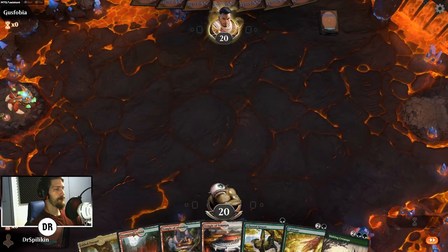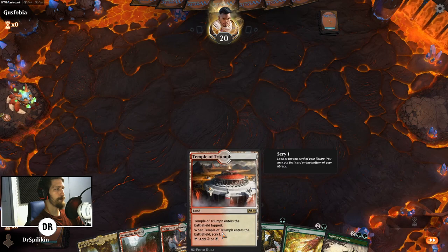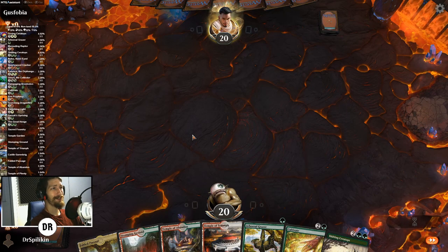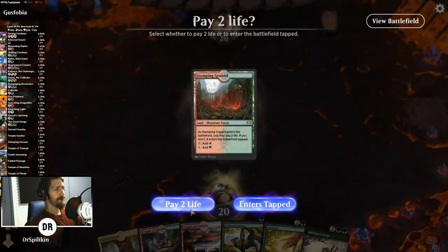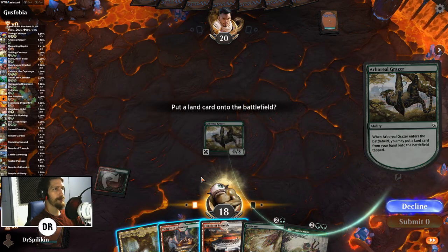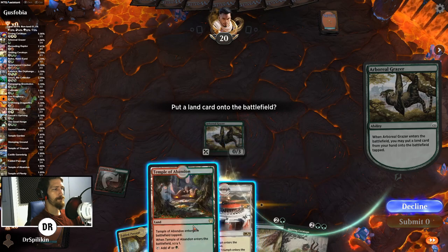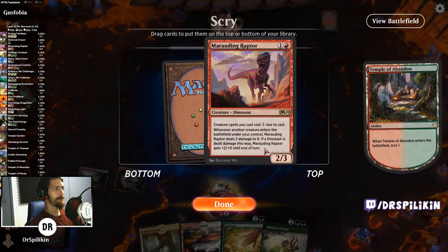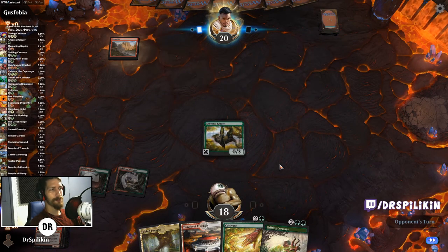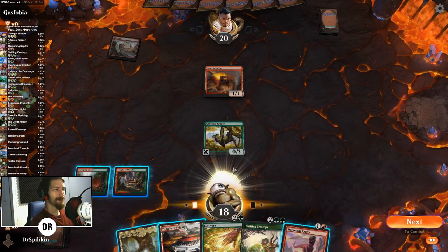Seems like a fine opening hand. Shock this in, get down the Grazer, get down the Temple — maybe this temple so we have some white mana. I gotta say I really like the MTGA Assistant. It's really nice being able to just look over there. Since I play so many decks as a content creator, sometimes I'll play one deck one night and another the next week and forget what's in them — this really helps.